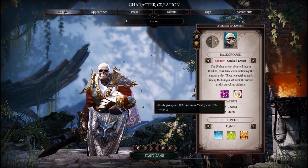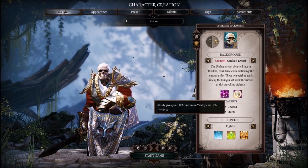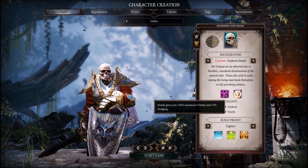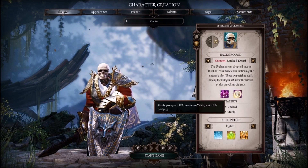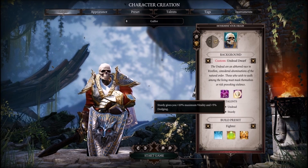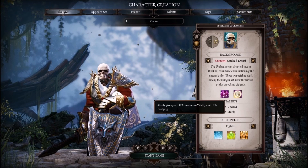Being a dwarf, you get the Sturdy perk, which gives you 10% more vitality — giving you more health — and 5% dodge. We're not going to be focusing heavily on dodge, but having dodge in general is not a bad idea. Especially since a 5% chance to dodge is a nice thing to have.